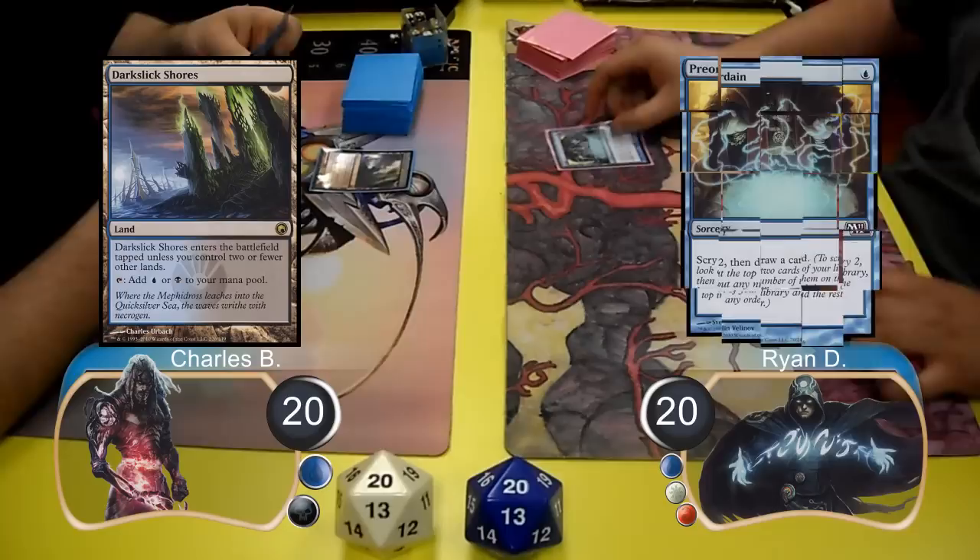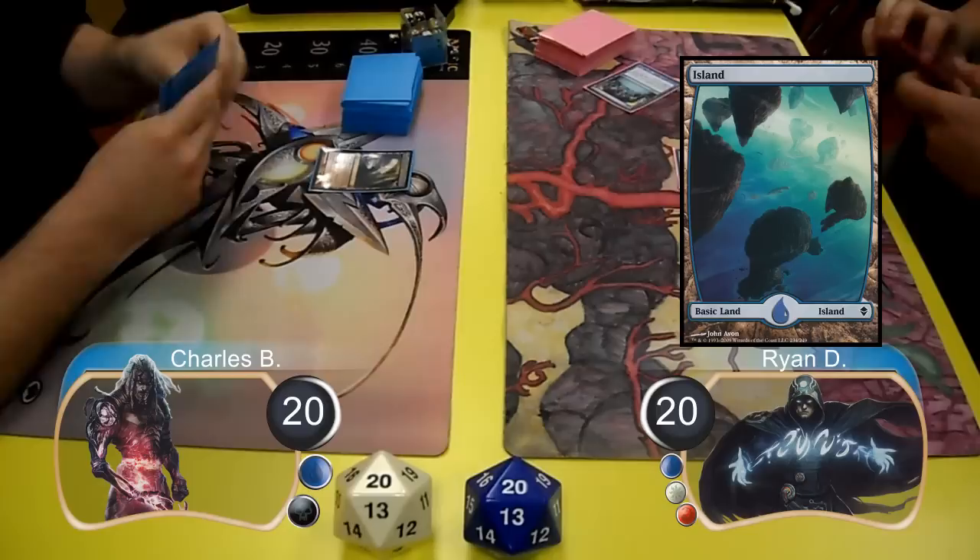Ryan then cast a Preordain, left one card on top and put the other on the bottom, then drew a card off the top and played an Island. Charles laid down a Creeping Tar Pit, and then Ryan cast a Stoneforge Mystic and searched for a Mortar Pod.